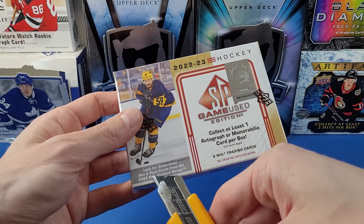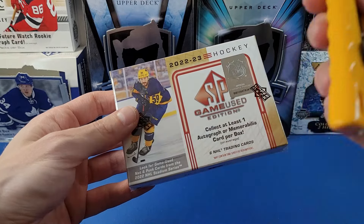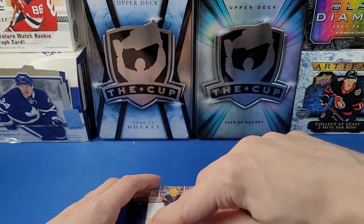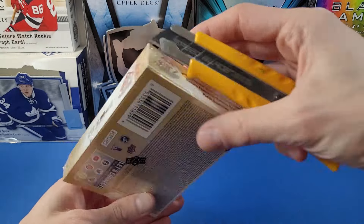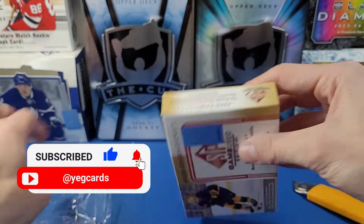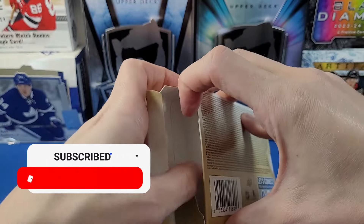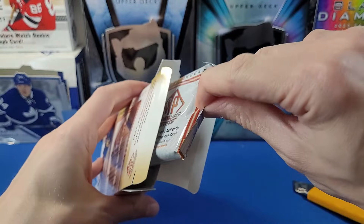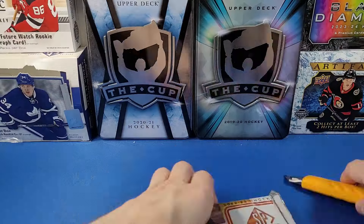It says you can get game used net cords and puck cards, which counts as a memorabilia hit. Let's get right into this box and see what SP Game Used can provide. This is probably the smallest box Upper Deck puts out every year. Let's get our single pack out — there it is, empty box.